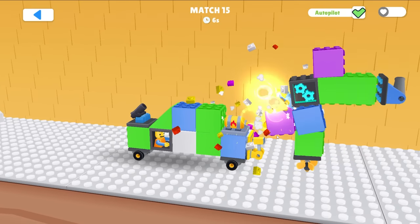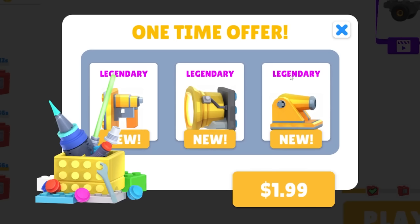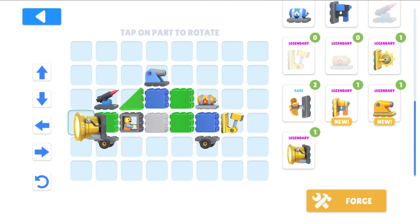It looks like a llama! Hit the TNT — yes! These legendary items are just way overpowered. Can you imagine a legendary nail gun? It would destroy everything. I don't have any of these items — I'm gonna buy this. Let's put the turbine engine on the back.